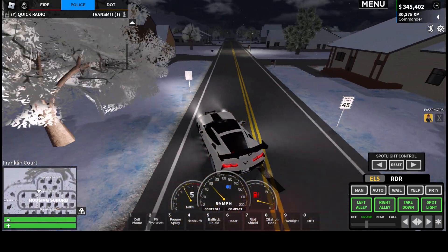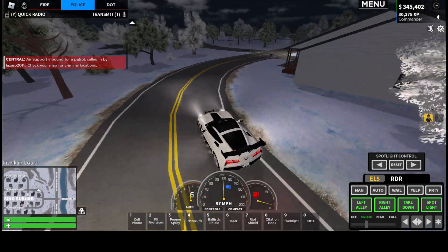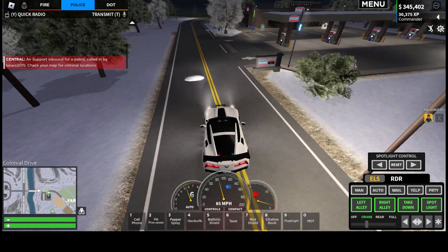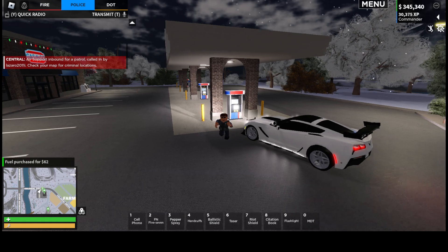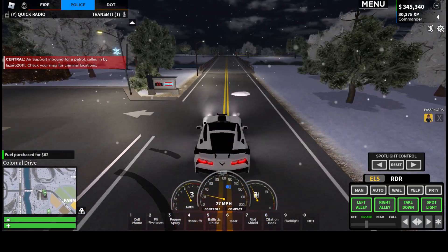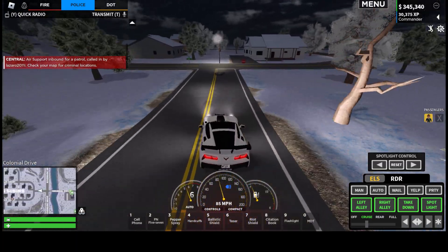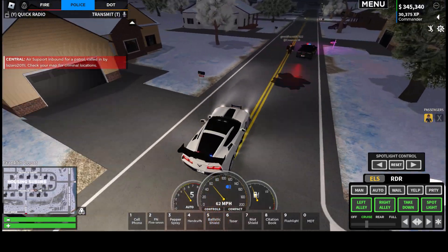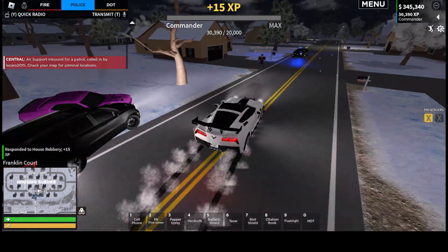Don't see anyone here. Someone's called in air support, so we should have eyes on our suspect shortly. Also need a bit of fuel because the car's running low — we'll just do instant refuel. Back out on patrol. It was free for a limited time and it's now 75 Robux or something like that, but it's just super helpful as you can get back into it really quickly. Oh, there's our suspect's car.